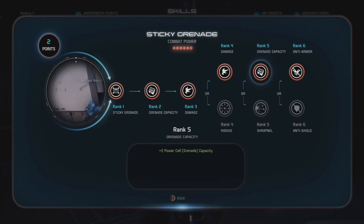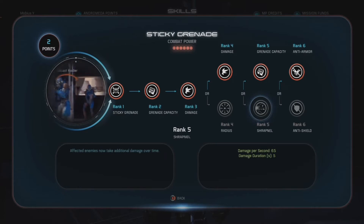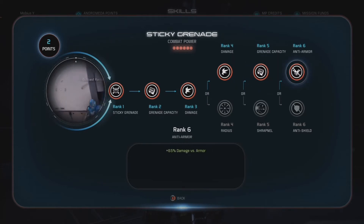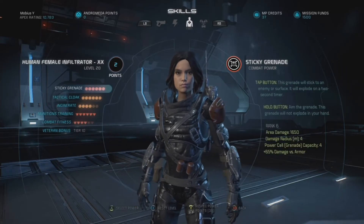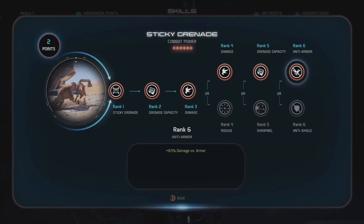At rank 5, I went with the extra power cell capacity. It is very nice having more Sticky Grenades because they are so powerful — definitely preferable over the Shrapnel damage, in my opinion, because over 5 seconds it deals another 650 damage, which is only an additional 325 damage. That's not spectacular, and it takes 5 seconds for all that damage to apply when you want to kill things more quickly. At rank 6, I went with plus 65% damage versus armor, giving a huge damage bonus on top of 1,650 points — great for taking down Hydras, Fiends, or Destroyers once deshielded, as well as sub-bosses like Berserkers that also have armor.